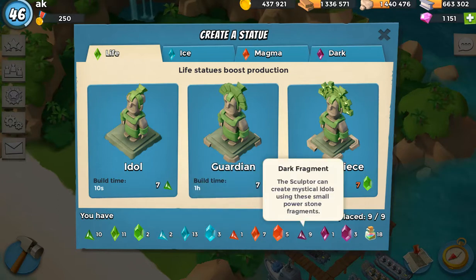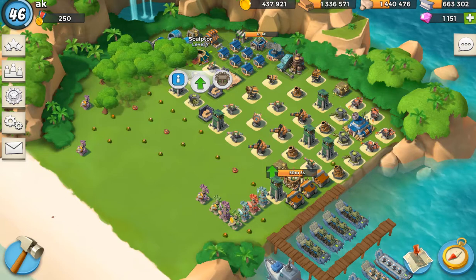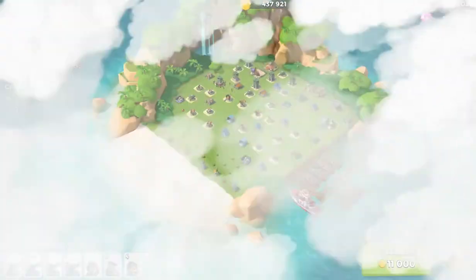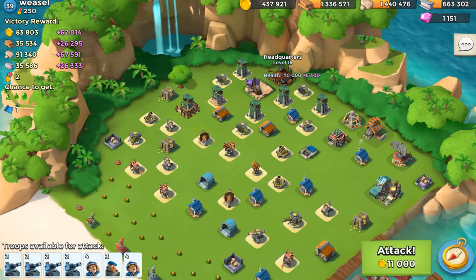Over here we have these dark fragments. The dark makes three different kinds of statues. The first kind is gunboat energy. The second one would be resource reward. And the third is a power stone, so it allows you a chance to get more power stones. The way you get power stones is you have a 2% chance of getting a stone from a building that gets destroyed when you attack — for example, a base.